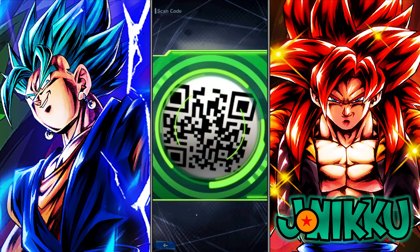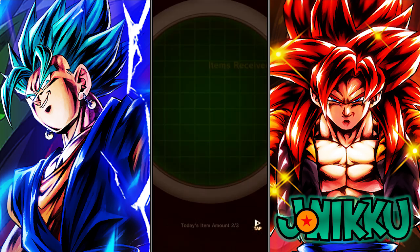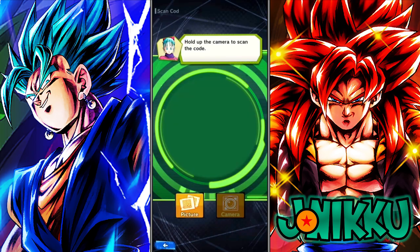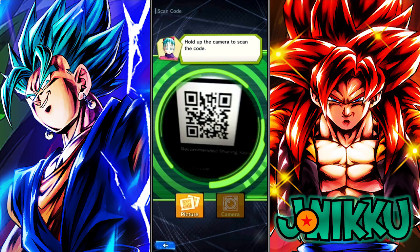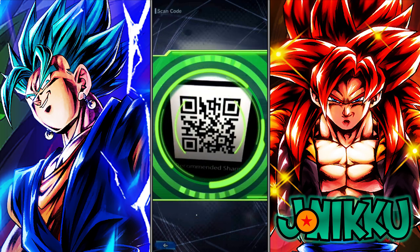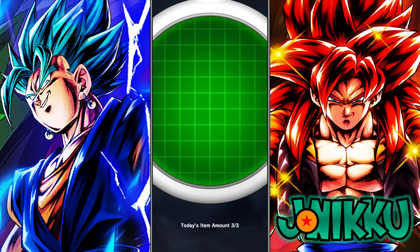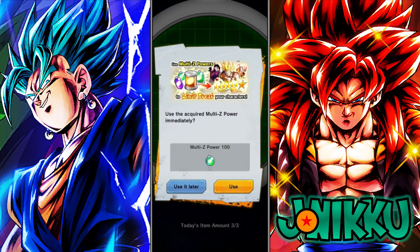Honestly, this will save you so much time. Slow Plays was complaining about the way you search for these items with QR codes, and I talked about how I just use this method now and a lot of people didn't know about it. Hopefully I get the Dragon Ball here — or even Chrono Crystals. Oh, 100 Z power! I'll definitely take that.